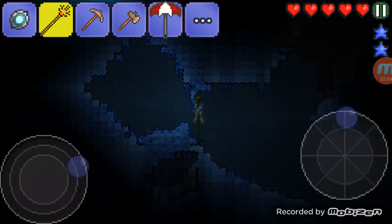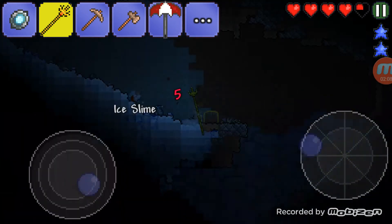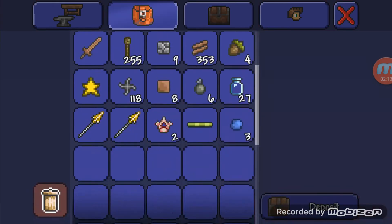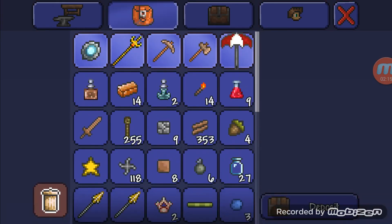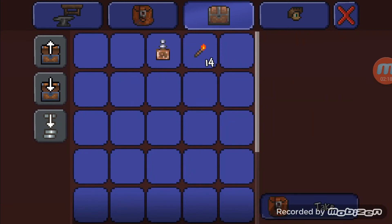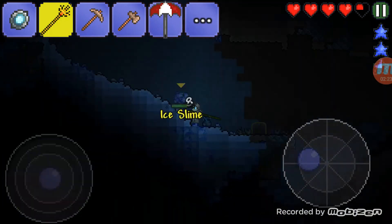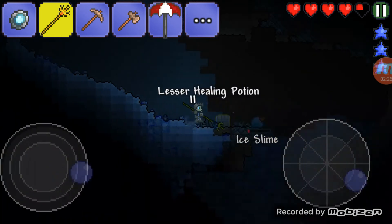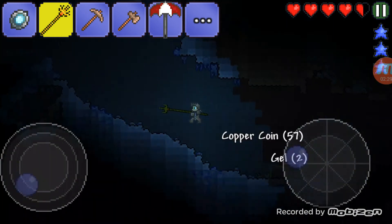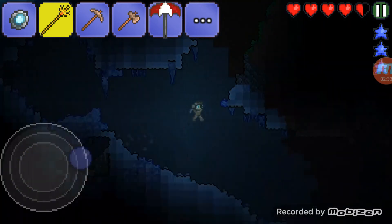Looks like we found our snow biome! Oh my god, it's an ice slime. We got an arcane agate, seven coffee bars we can use to build a place. We got 14 torches — great. Let's kill this ice slime first though, because I'm not really a fan of slimes in pre-hardmode when you don't have good gear.